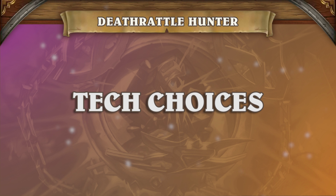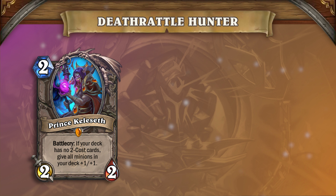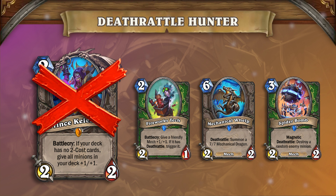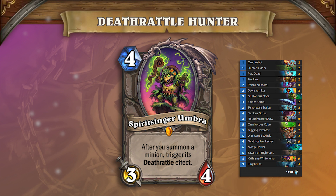There are a couple of different schools of thought when building Deathrattle Hunter. Some players choose to drop Prince Keleseth from their list in favor of playing a Fireworks tech package, making triggering Spider Bomb more consistent and enabling stronger mid-game turns at the cost of Keleseth's power. There is also debate over whether Spirit Singer Umbra should be included — while not featured in the list from the meta snapshot, Umbra provides serious mid-game explosive power and really shines when facing off against slower strategies.